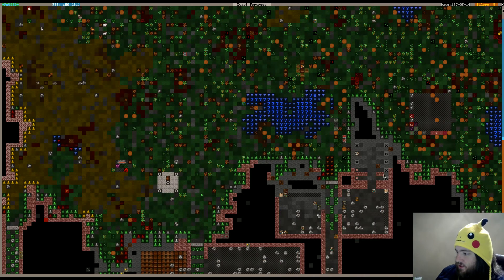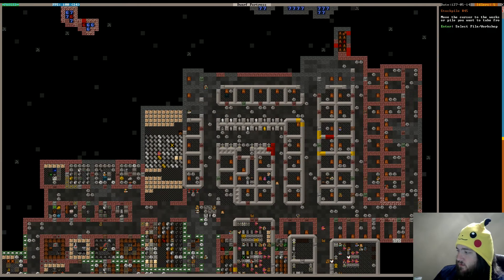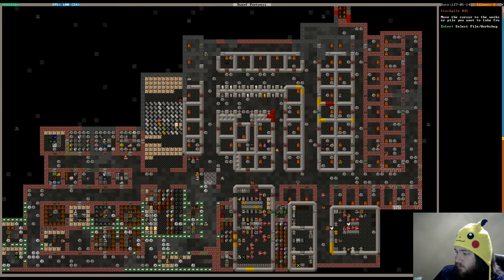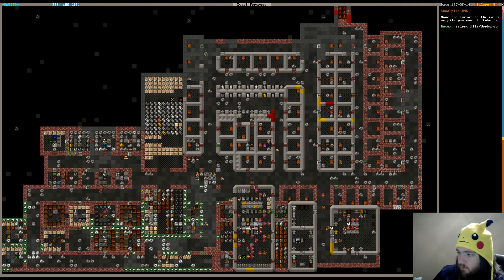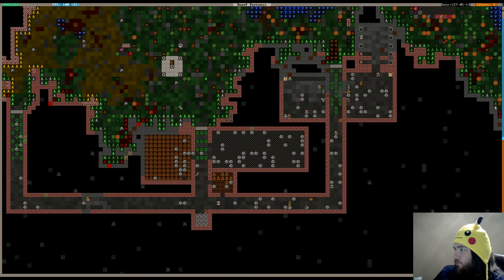Let's give it a shot, shall we? So we'll say take — and we want the mechanisms, so we'll take from here. And then we also want it to take from maybe here as well. What else are we selling? Gems, I guess. Why don't we just start with that and see where that gets us? Maybe if it starts filling up, we'll know we're on the right track.